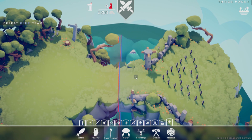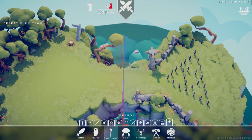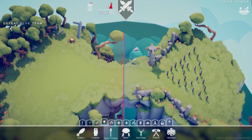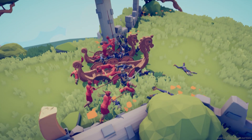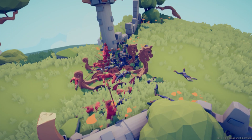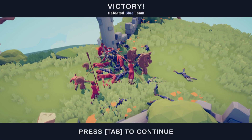Now we're on to Thrice Power. It's a pretty cool formation you got — it would be a shame if someone were to drop a few boats on it. Generally in my experience the boats aren't actually that good because the people that come out of them only have sticks — very long sticks, but still just sticks. But they work.